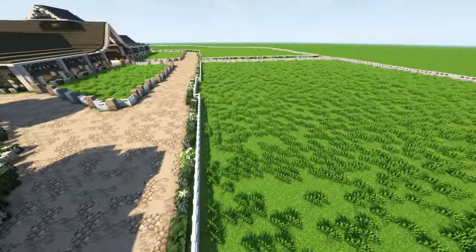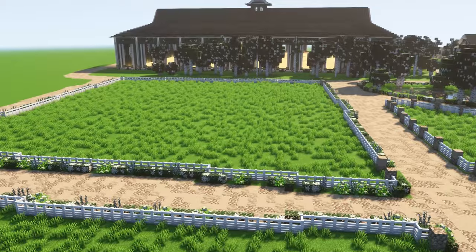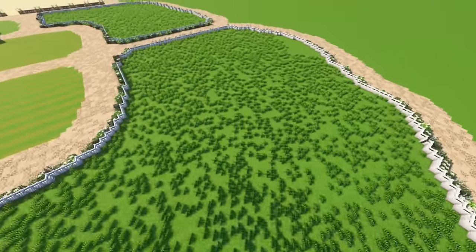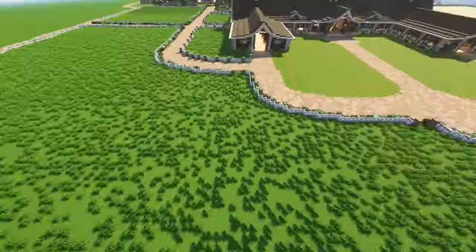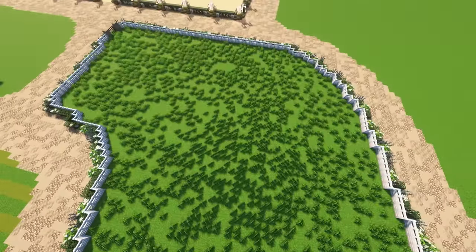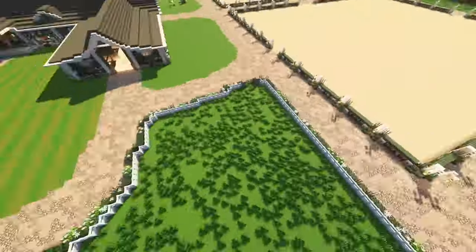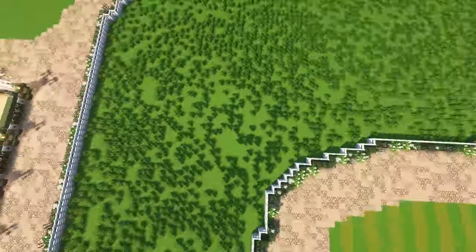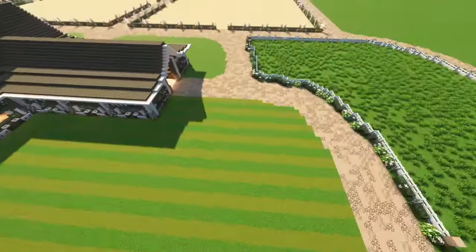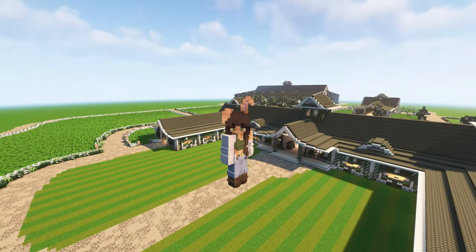On this side of the property I added arenas, corrals, and lunging pens. On the other side I added bigger pastures. This pasture can hold probably two to four horses, and this one is meant to be a big group pasture — you can add divider blocks if you want to block off horses or make your own little pastures. Over here is another two-to-four horse pasture. I didn't add any troughs or paddock feeders, but there's potential to add different drinking systems or a pond out here.